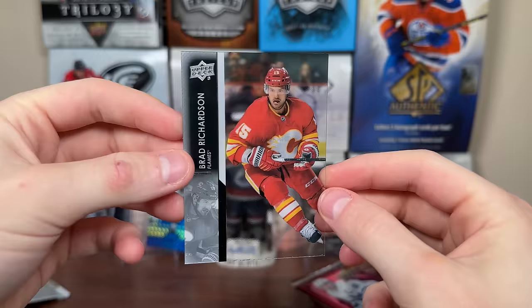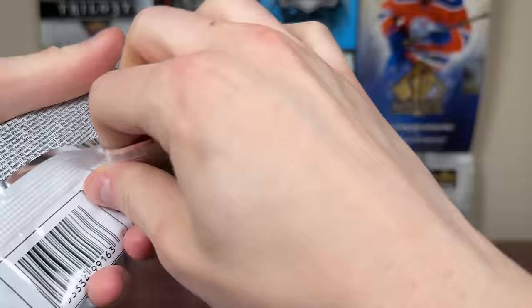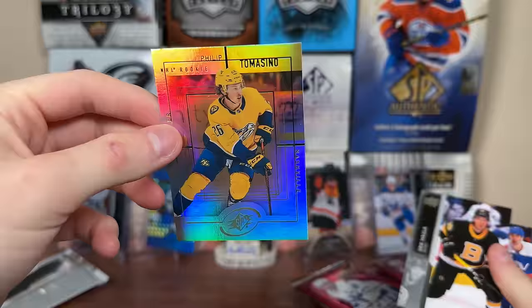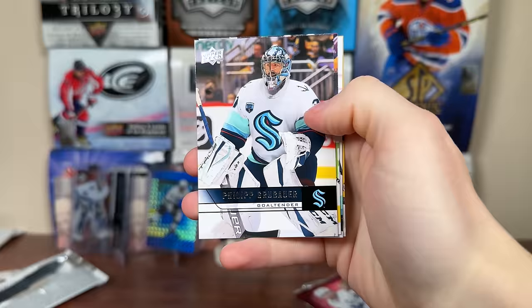Another Young Guns — Lassie Thompson, who is getting thrown around on waivers and is back in the Ottawa organization. Ottawa is pretty brutal this year. Next pack we got a canvas — it is Casey Mittelstadt. Then we have Tomasino and a 99,000 SPX retro. We should be getting one 607 Retro Young Guns per box — the checklist essentially has the top guys from 21-22. There's Grubauer 607.